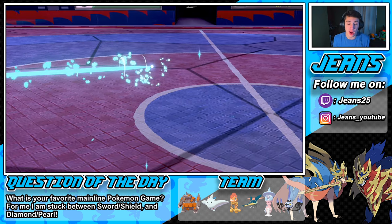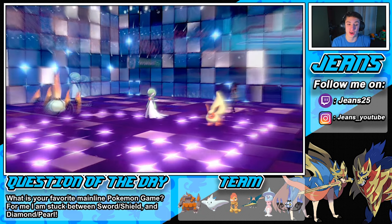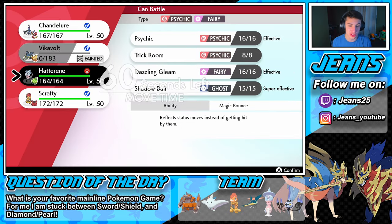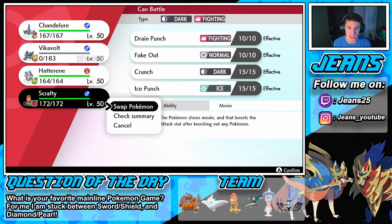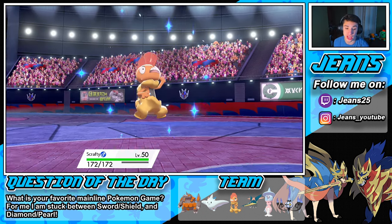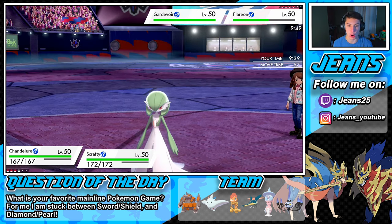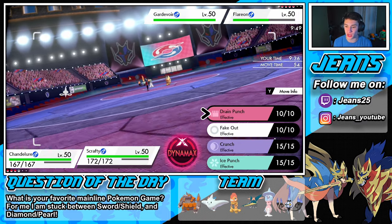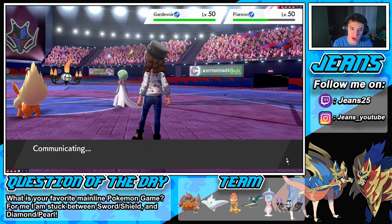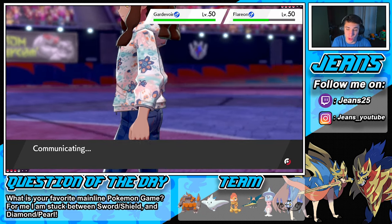Now that trick room is up, we're thriving. Our team is so slow no one's out-speeding us. We roll out Scrafty, go for a Shadow Ball on Gardevoir, and a Drain Punch on Flareon in case they deal damage to Scrafty. With Moxie, if Scrafty takes a physical hit his attack will skyrocket. Flareon goes for Protect, and we hit the Shadow Ball on Gardevoir. I think he might Dynamax his Gardevoir to try to take out Scrafty.